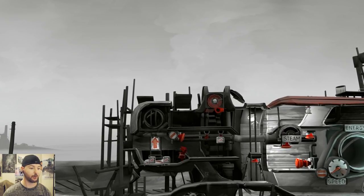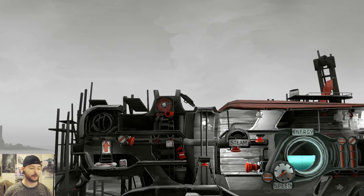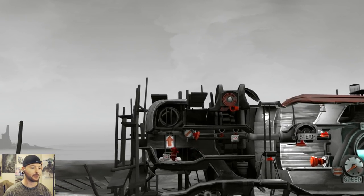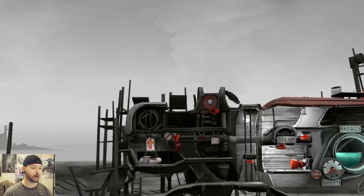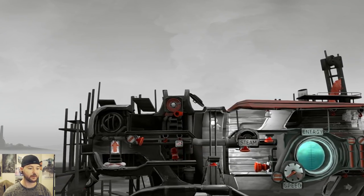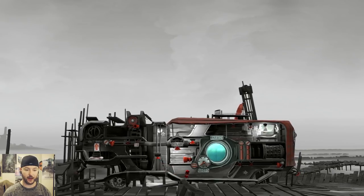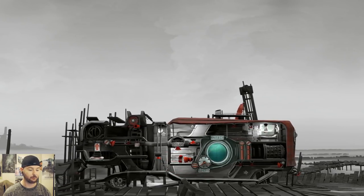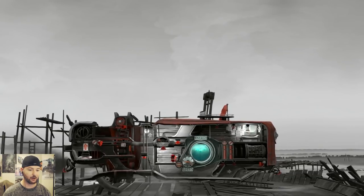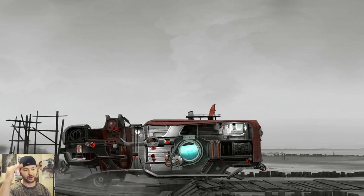Where does the fuel come from? Over here. If we press this button — there we go. That will lift up and use whatever this stuff is as fuel to fill up the tank. One of these boxes fills the tank about halfway, so we'll go ahead and fill it up using two of those boxes. We can store extra fuel on these hooks. Let's get this baby rolling. Keep pushing and there we go — it kind of locks in place. You can see the energy levels going down.